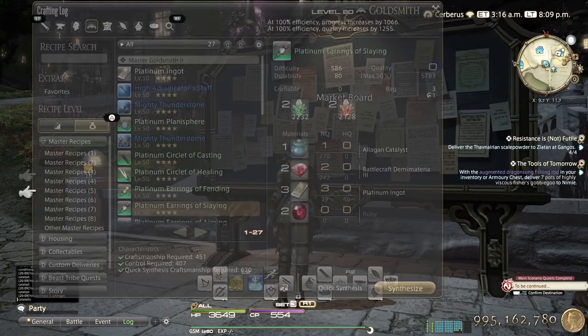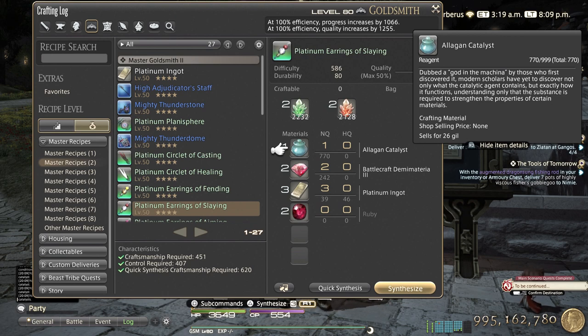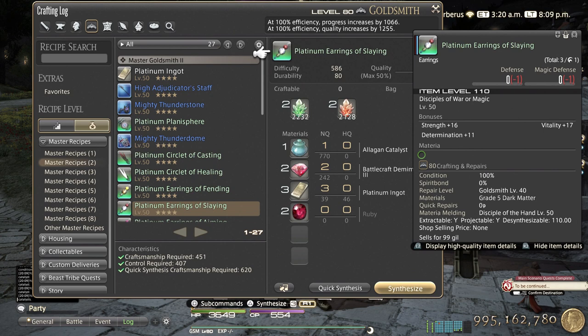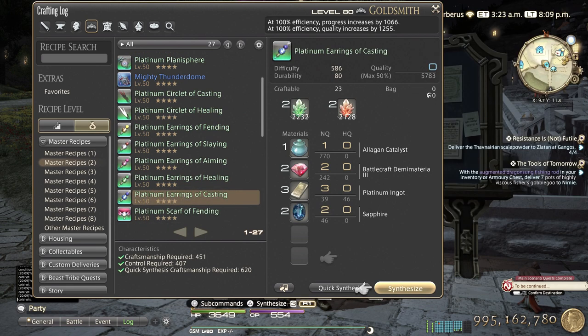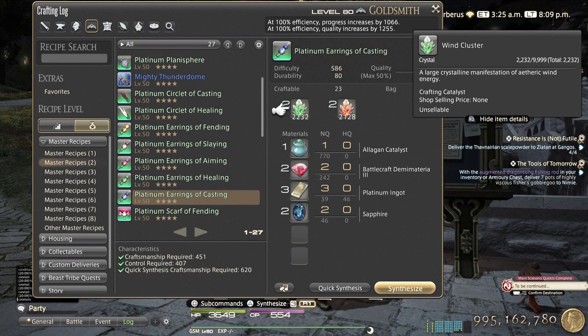So all the mats are super cheap. We're looking at most 1,200 or let's say 1,500 gil per each earring. The slaying one needs Ruby, and if we take a look at the casting one it's Sapphire. So just do whichever one depending on which one you have more access to, or which one is cheaper.